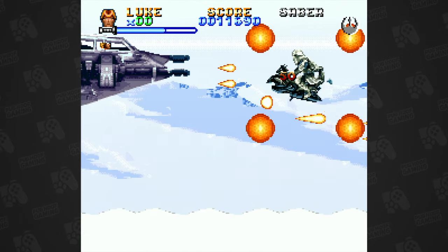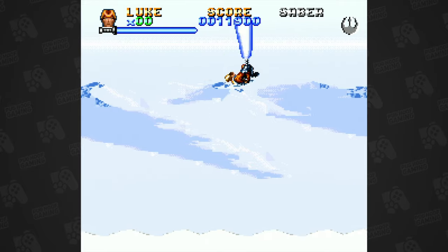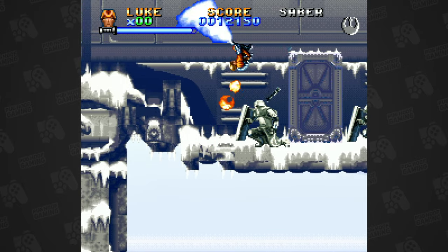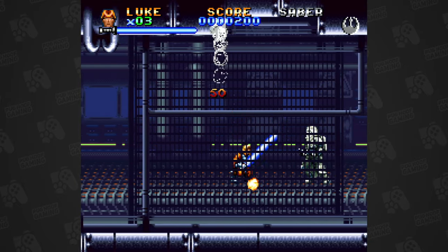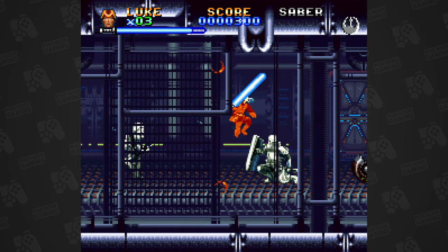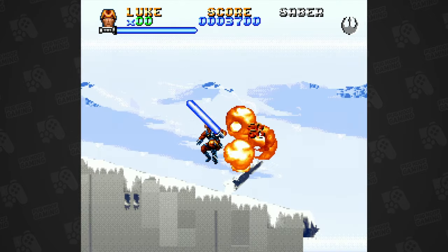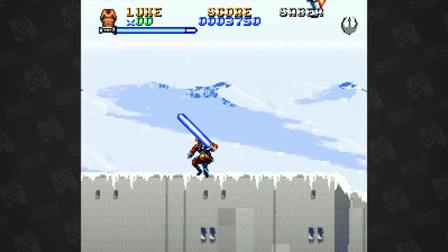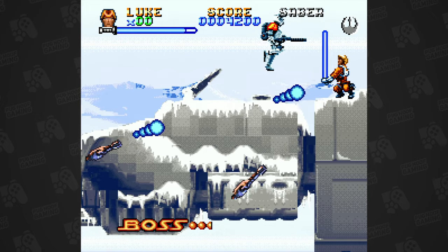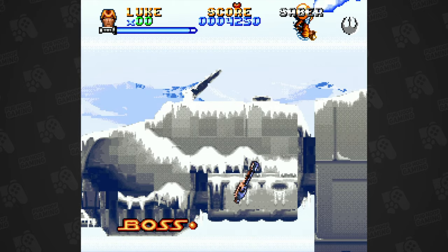Here you'll pilot a big old chunky snowspeeder sprite blowing up more snowtroopers before leaping out and taking on foot. You need to climb up the AT-AT's legs and enter a very convenient door to reach the inside of the walker. More droids and snowtroopers await, along with some turrets, but expert use of the lightsaber deflect will see you through. Then you're on top of the walker being attacked by rocket pack-wearing snowtroopers with stylish orange shoulder pads. Just destroy the guns on the walker's turret-loaded head and the enemy will be destroyed.